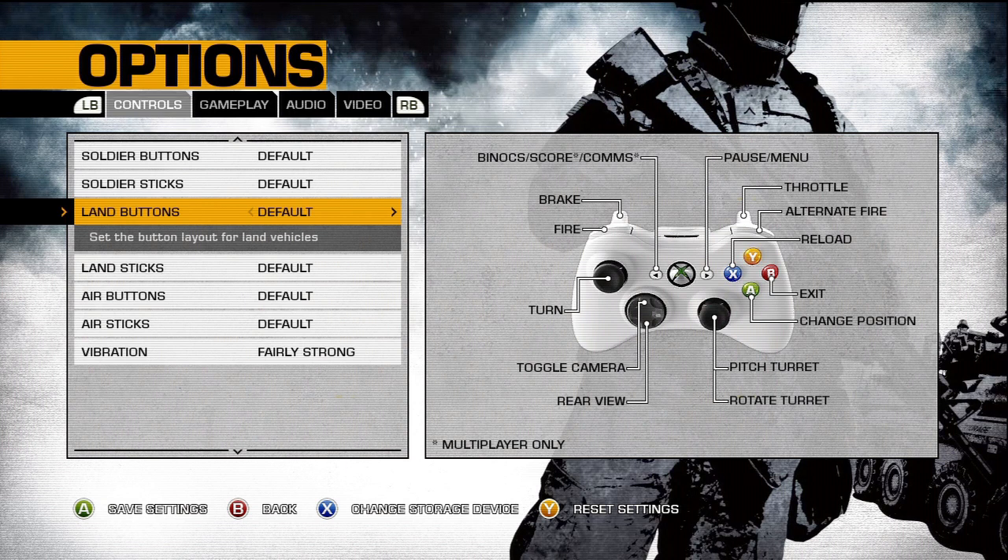Land buttons — this is for when you are in vehicles. I like to play on Bad Company 1, not because I'm used to BC1, but I find it a lot easier to have throttle and brake right next to each other, as opposed to having throttle and brake on the sticks and then having to move my finger to fire. I always want to be able to fire without having to move my finger.